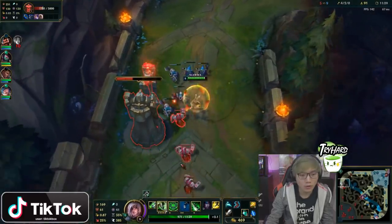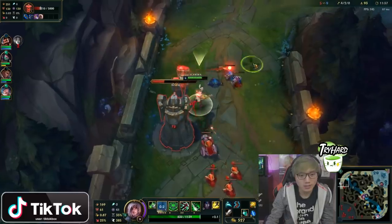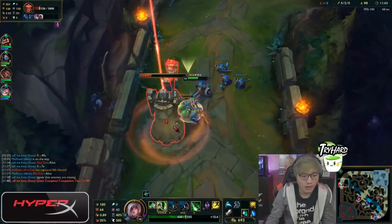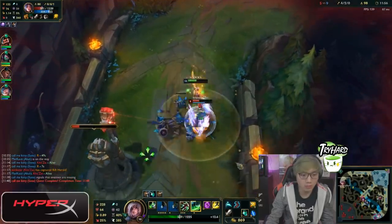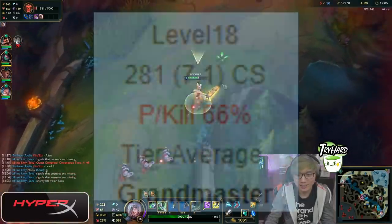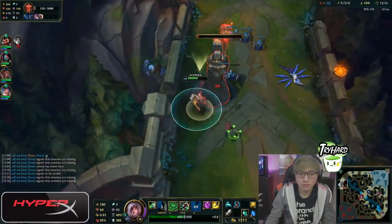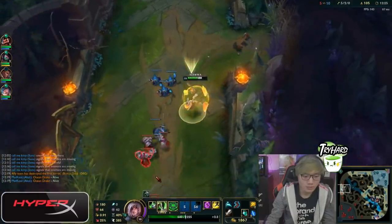Tip number four: play to participate in as many kills as possible. It might sound weird, but BoxBox doesn't really care if he doesn't get 10 CS per minute. His main goal is to help out his team and participate in as many kills as possible to win more games. Just being present in teamfights really does make a difference. This is why his KDA and farm aren't always perfect, but he's still carrying most of his games because of his presence.